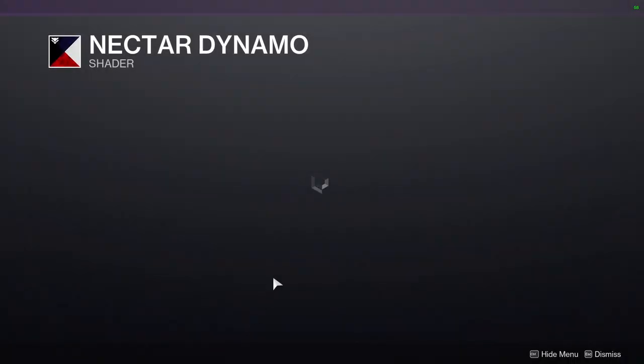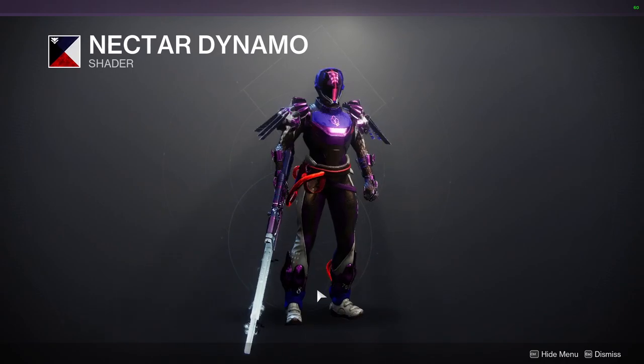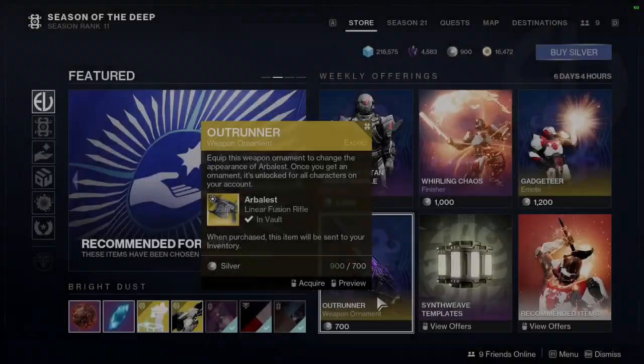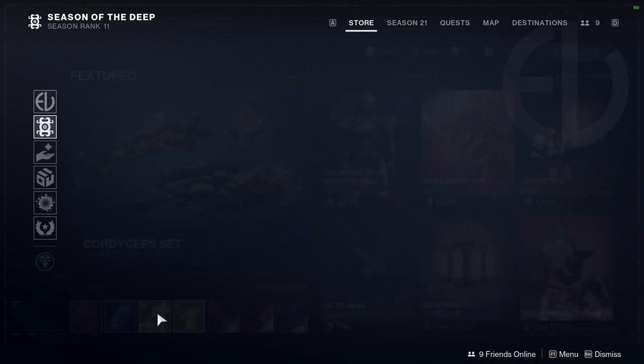We have Nectar Dynamo, which is not my favorite. I'm not a big fan of purple and blue — I don't think it's a good combination personally. And the glow is also red, so that's also fucking weird. Capsule Gang Entrance, we have Serpent's Reach and then Experimental Mishap.